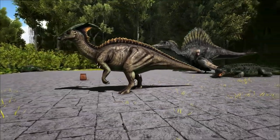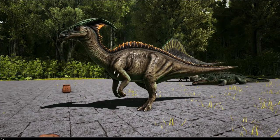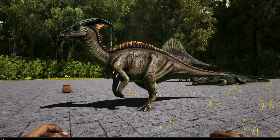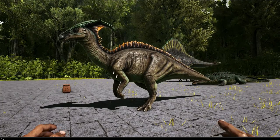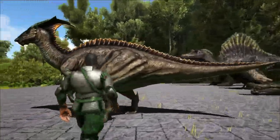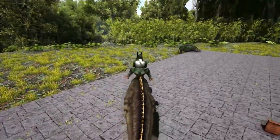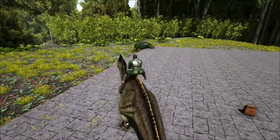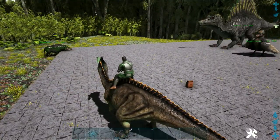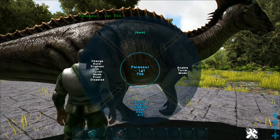Next up is the Parasaur. It didn't get cosmetic changes from what I can tell, but it did get some sound tweaks and new abilities: an alarm mode, a scare creatures mode, and a scan mode so it can scan for nearby threats. That's pretty cool.